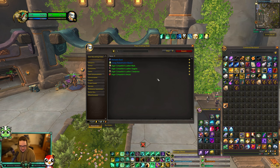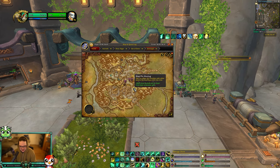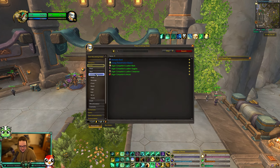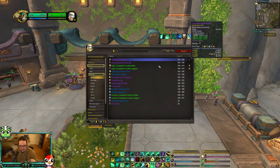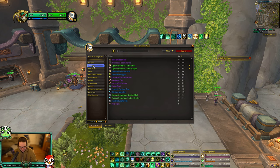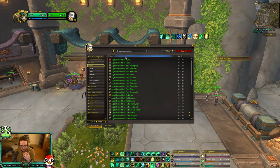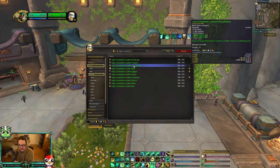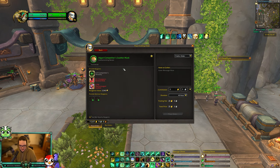So when you go to the Crafting Order Lady, which is right here in Dornogal, you're going to click on her. Before in Dragonflight, you used to be able to just pick a helm and craft anything you wanted — that's not the case anymore. What you're going to want to do is look for Algari Competitors gear, and you're going to see all this gear. I'm a Mistweaver so I'm going to do armor and leather because I wear leather. This is the gear that you can use for your PvP gear — you can't use anything else — and then you can click on one and craft it.